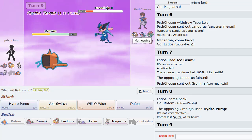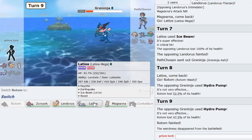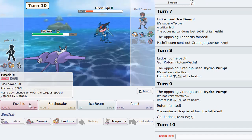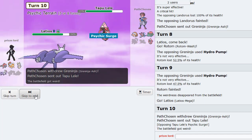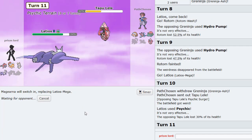I could outplay Mamoswine without Rotom - check me out! Let's go Latios. We hit him with the cleanest Psychic into the Lele, doing some good damage. Earthquake - I don't know if it knocks him out actually. I don't think it does. I'm going to go back to Magearna.